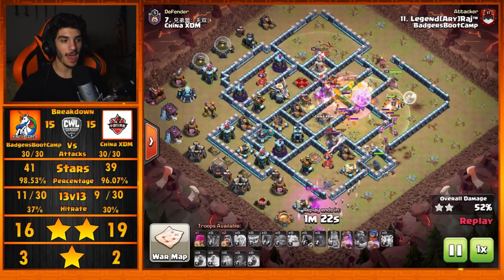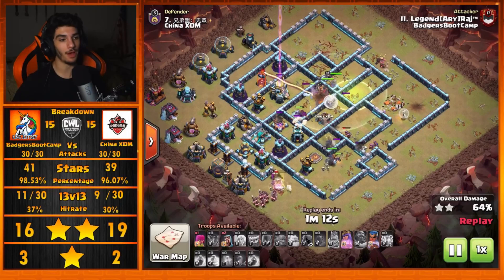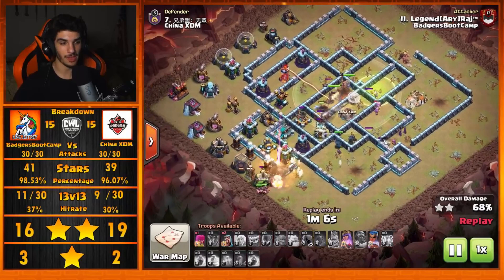The Hog Riders from the Siege Barracks come out supporting the Yetis as they move through, with the Royal Champion also supporting from the right side. The King has somehow managed to stay on the outside, and the Queen dives straight into the core of the base where she can reach a bunch of high-value buildings — the Expo, Bomb Tower, Eagle Artillery — and eventually beats through a wall to grab that other Scatter Shot.